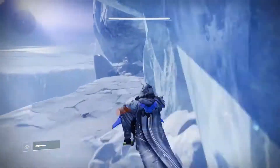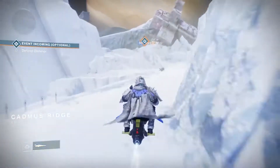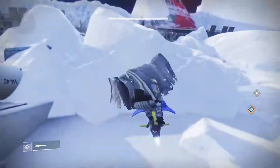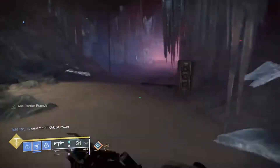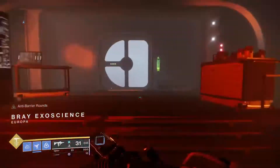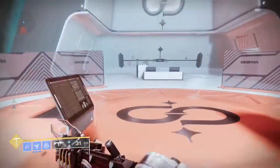Simply follow the route that I've laid on screen. From Charon's Passing, you want to go to the left-hand side through Cadmus Ridge, underneath this little iceway here. You'll see this little crack, or entrance to the building here. If you've played through Beyond Light, you know where I'm going. So go through the building to Bray Exoscience.